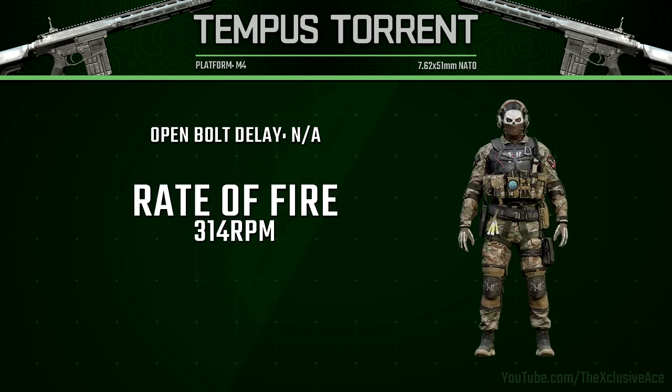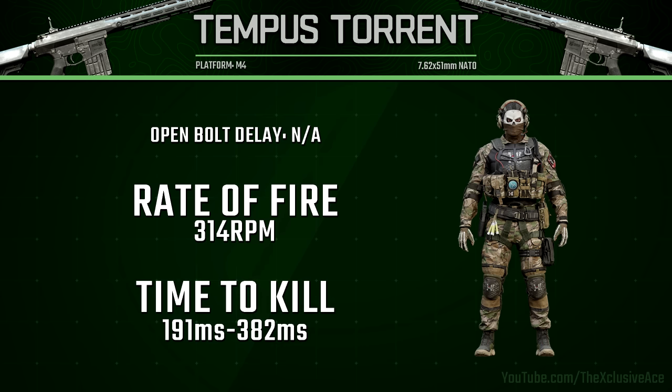The reason I'm re-uploading this video is I had the incorrect rate of fire — my spreadsheet got a little bit messed up, but I've sorted that out. This is 314 rounds per minute, which is quite fast for a semi-auto marksman rifle in this game. What this means for our time to kill: with a two shot kill we're killing at 191 milliseconds, which is very fast and competitive, whereas if you need that third shot it's going to take 382 milliseconds, which is quite slow.